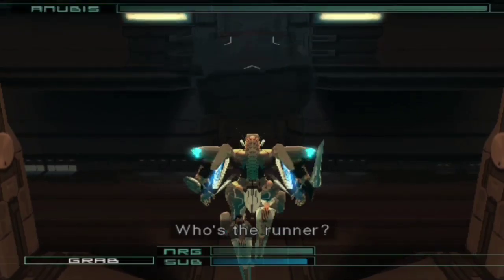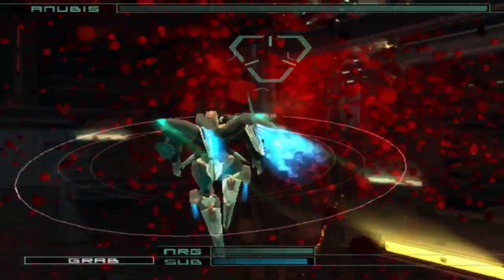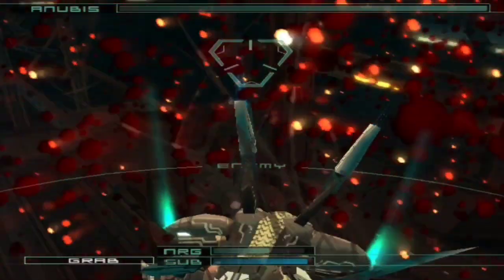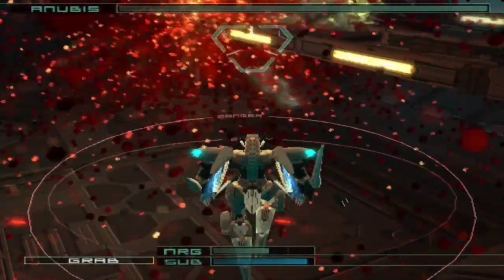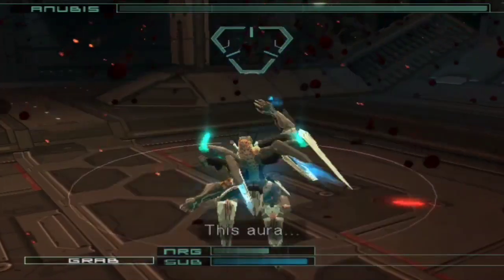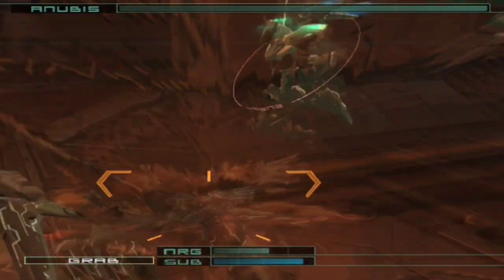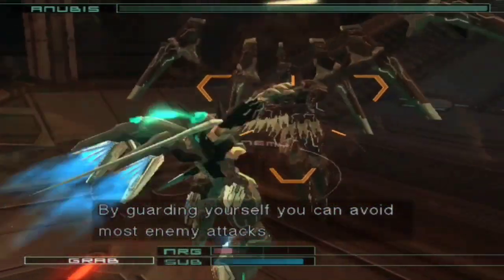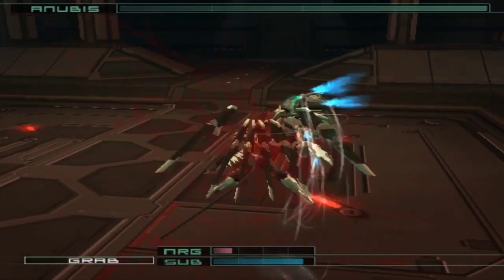The gate to the next unit. Who's the runner? Miss Horror. By guarding yourself, you can avoid most enemy attacks, except their burst attacks.